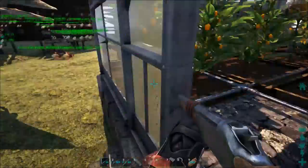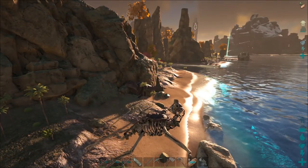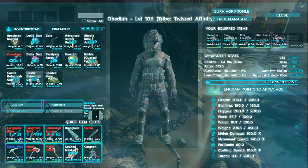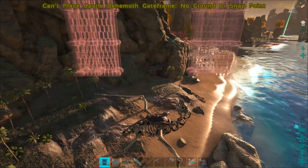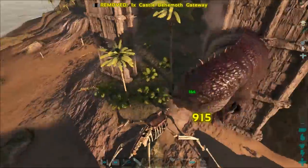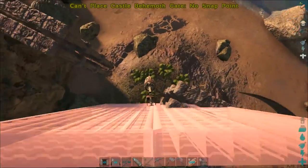All right, we've spotted the giga. I'm going to go ahead and head over there. I'm not quite sure how we're going to do this — he was in a much better place to get stuck last time, but it shouldn't be too difficult. We're just going to sneak up on him and throw this right here. Don't get out of there — okay, now we're gonna have to lure him back in.